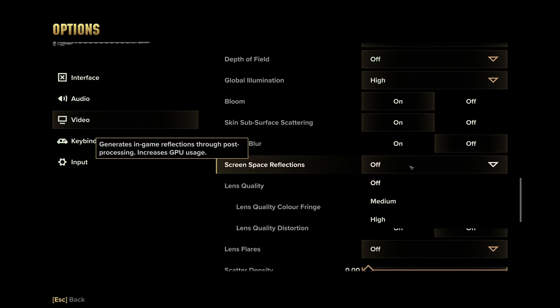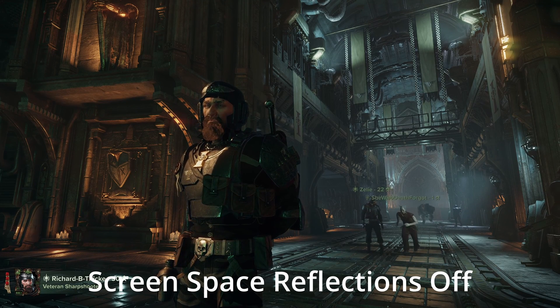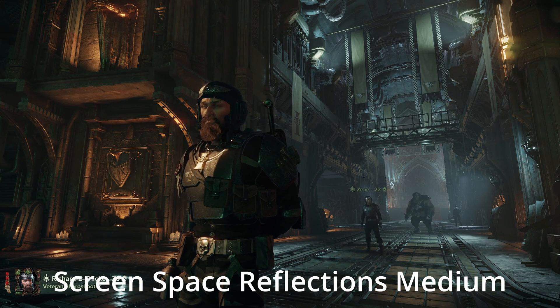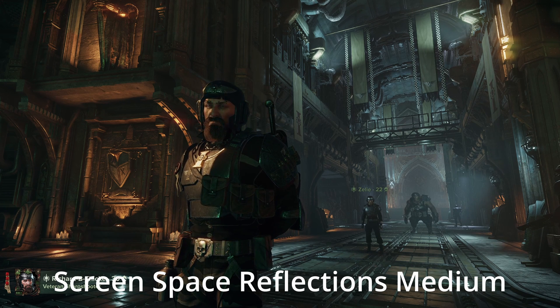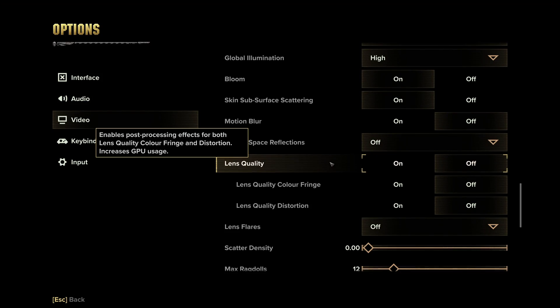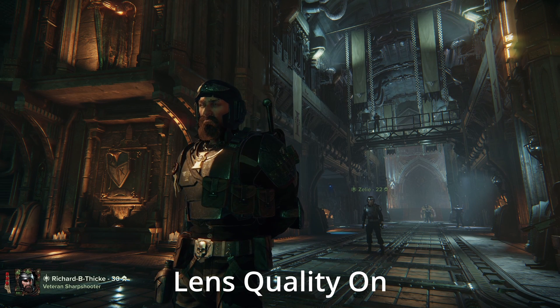Screen Space Reflections: I'm going to recommend you turn this off. It adds subtle improved reflections on things that should be reflecting, such as metallic surfaces, and when it's off some surfaces can look slightly dull — but it's not as large a difference as you'd expect. The problem is some map areas went a bit overboard with reflections, so while it normally doesn't have that big a performance hit, it can make your frames even less stable depending on the room you're in. Lens Quality: turn this off. It eats performance, just makes things blurry, and it hurts your eyeballs.